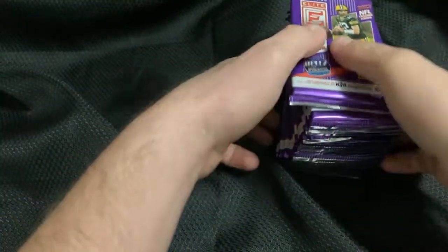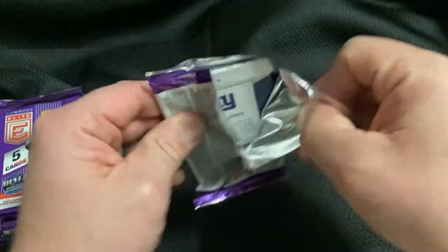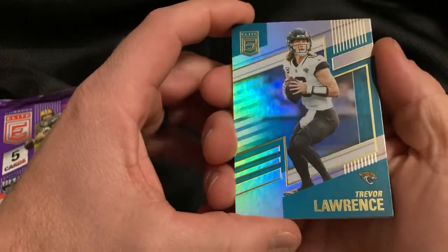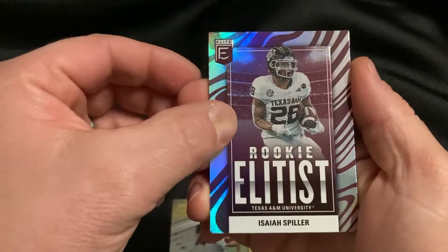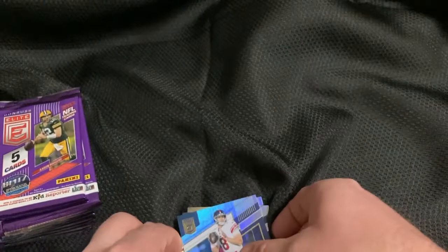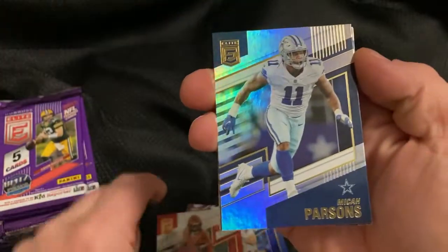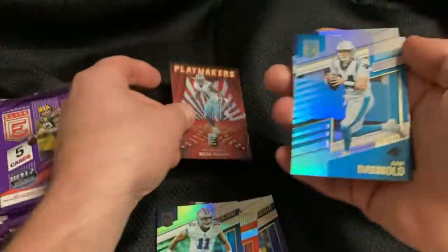There's all the packs. I'll be opening and Jen will be opening, then I'll show them as we go through them, just so we can go a little bit quicker. First pack: Trevor Lawrence, Michael Thomas, Isaiah Spiller, Russell Wilson, and Daniel Jones. Pack Jen opened: Joe Mixon, Micah Parsons — Playmakers Micah Parsons, I like that, put that on the sleeve — Sam Darnold, Darius Leonard.